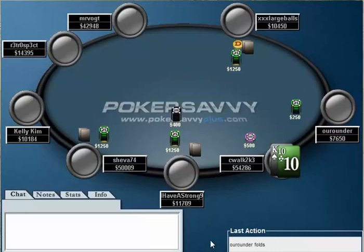I don't have any reads on the button. The player under the gun I have a strong read on — he's a thinking, winning player at 5/10 cash games, so I know he's definitely a solid player. And Shiva74 is a bad Italian player.